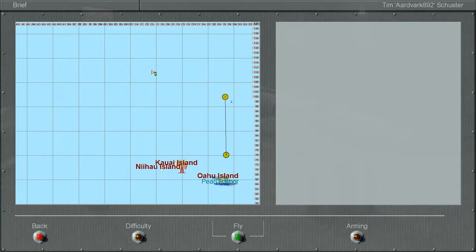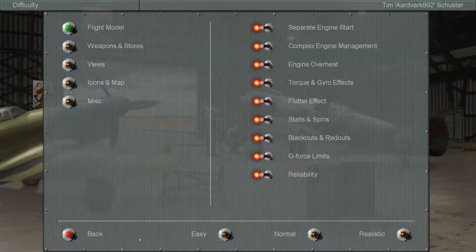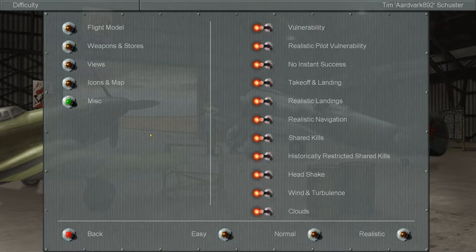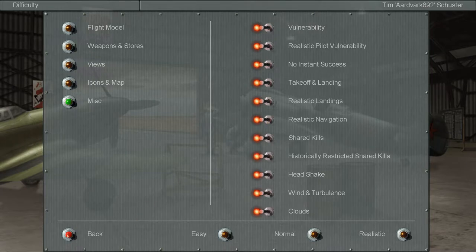The carrier is not on the mini-map, and it will not be on the briefing map — unless, of course, you have all the icons turned on. I have all my icons turned off. Miscellaneous realistic navigation is turned on. You need that to be able to use any of this information.